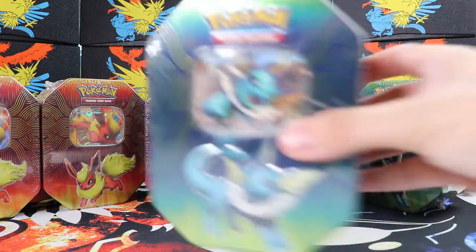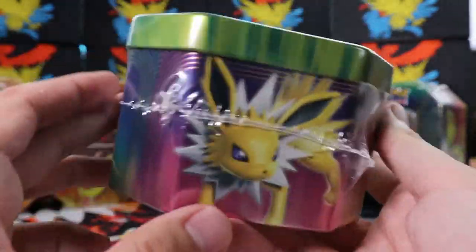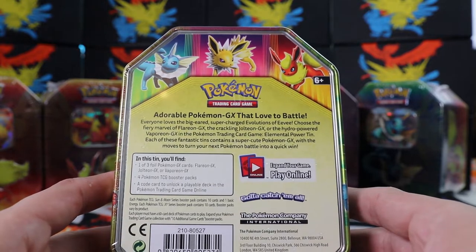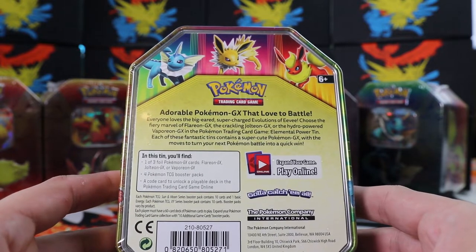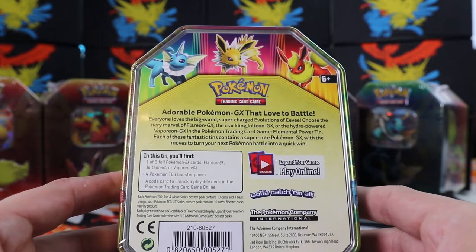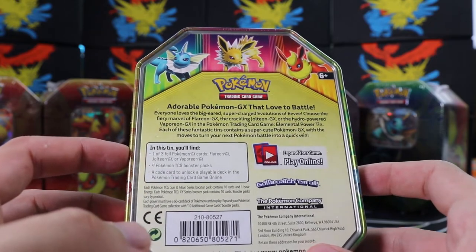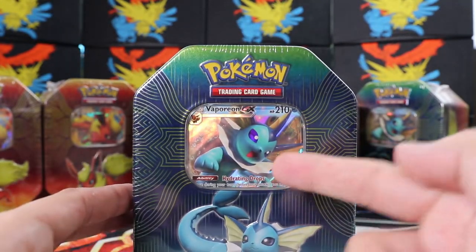We're going to choose my favourite, which is Vaporeon. Very nice little holographic promo card there. We can see the Vaporeon, the Jolteon, the Flareon, a sticker and a Vaporeon card. On the back we've got some text: 'Adorable Pokemon GX that love to battle. Everyone loves the big-eared supercharged evolutions of Eevee. Choose the fiery marvel of Flareon GX, the crackling Jolteon GX or the hydro-powered Vaporeon GX in the Pokemon Trading Card Game Elemental Power Tin.' Each tin contains a Pokemon GX card with four TCG packs, a code card, and one of three foil Pokemon GX cards.